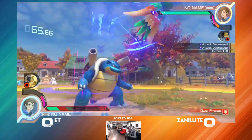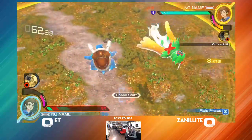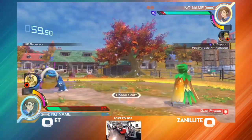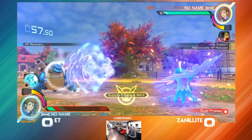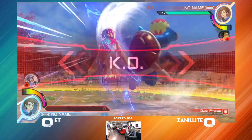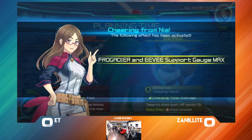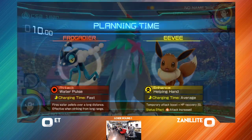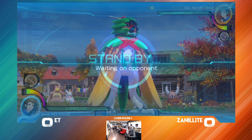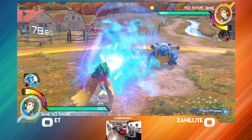Blastoise with a lot of slow moves, but Xenillai making this work for him nonetheless. E.T. is probably going to have to play a little more defensively here. Maybe play more of the distance game. He's just making short work of that health bar. Blastoise has a lot of very slow moves, so perhaps what E.T. needs to do is play the distance game a little more, wait for Blastoise to make a mistake.